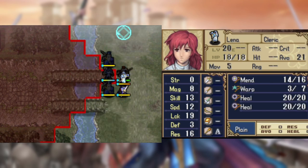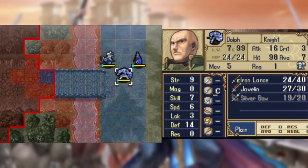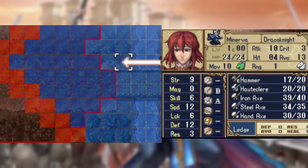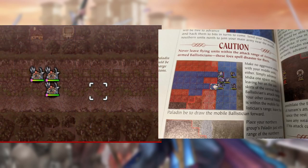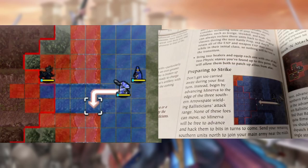Oh, the Ballista chapter — truly the pinnacle of DS Fire Emblem game design. Usually I'd just have Wolf stomp through this, but that's not how we're playing it this time. So first, we lure out the mobile Ballista so we can kill it the next turn. While on the bottom, Minerva moves barely outside of the attack range. Once they're lured in, they're quickly disposed of while Minerva moves into the blind spot.